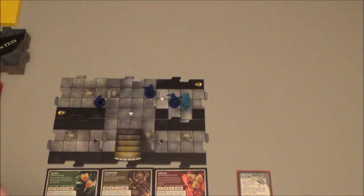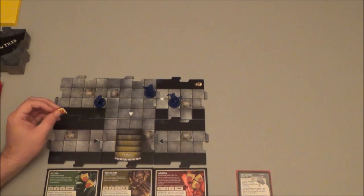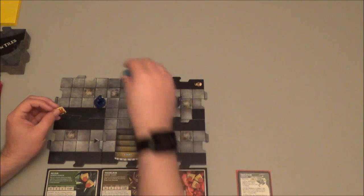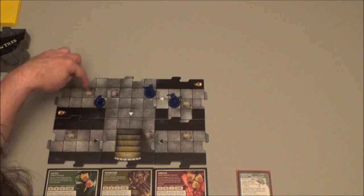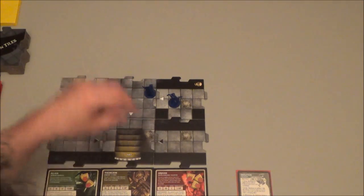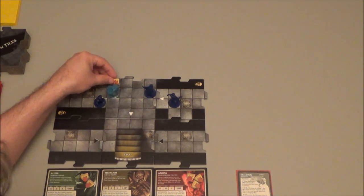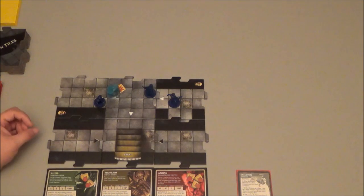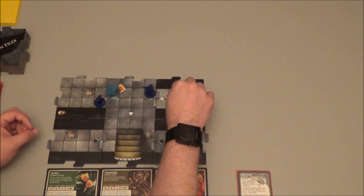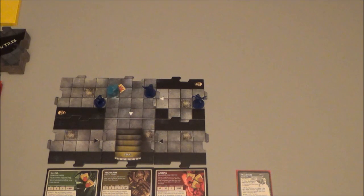The blazing skeleton suffers 1 damage. I put a damage token with the monster. As a result of Tide of Iron, I can place it within a tile of me — I'll put it here. That also means I can move my fighter anywhere I want on the tile, so I'm going to move him to here. That ends his hero phase, and since he's adjacent to an unexplored edge, we move into his exploration phase.